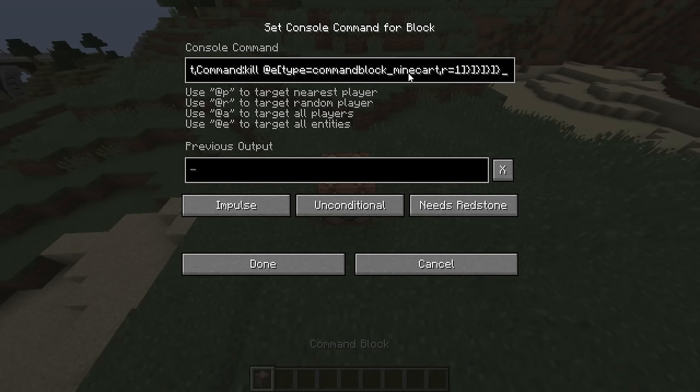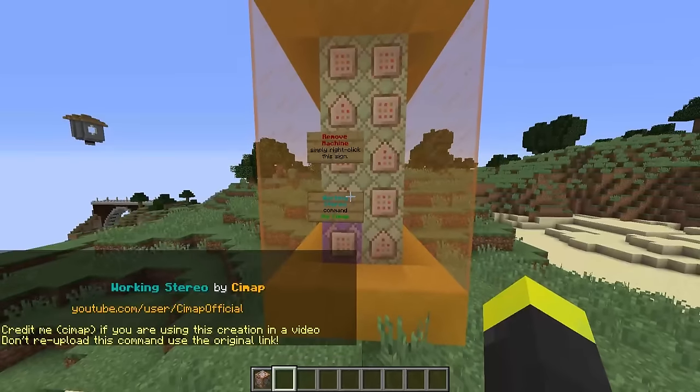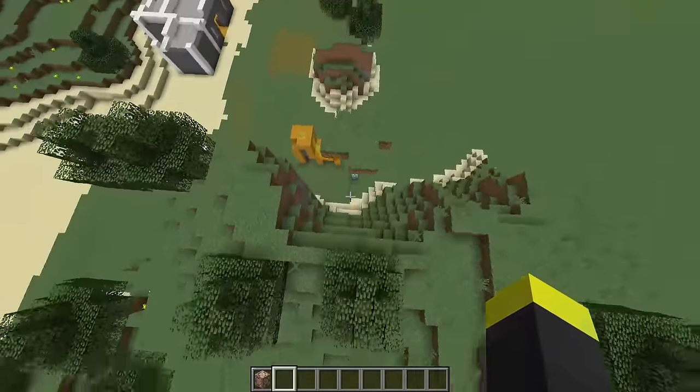There we go. With Control+V, then click this button, then done — and voilà! The machine will be assembled. Now that we got that installed, I can actually show you what this command introduces to Minecraft.